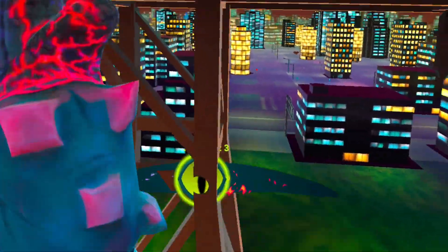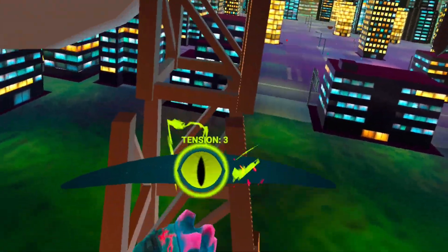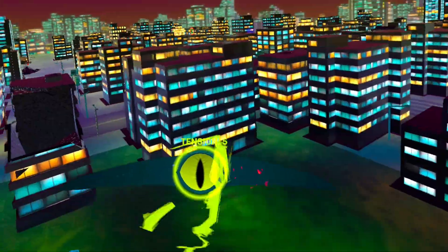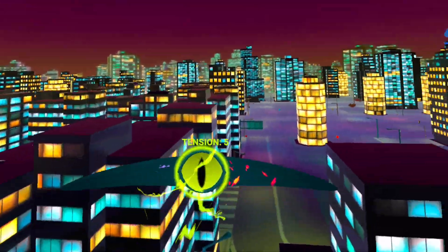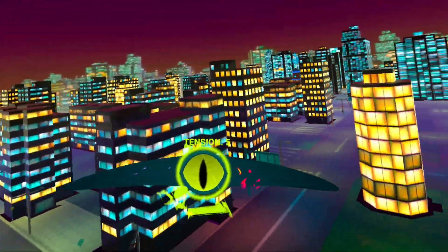So as you can see, I need to destroy those poles which actually protect the building. And after the building is exposed, I can actually shoot it. I realized after that I can actually hit it with my fist. I felt at first that I need to destroy certain parts of it with the lasers, but you can just hit it until it's down.